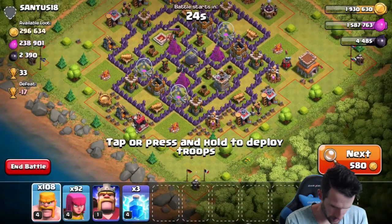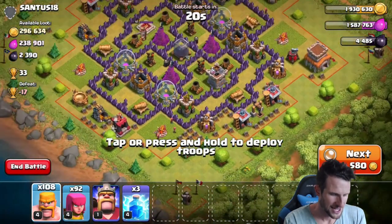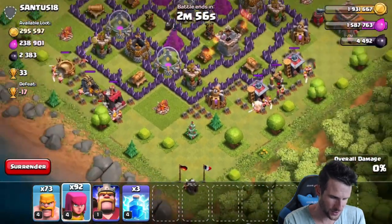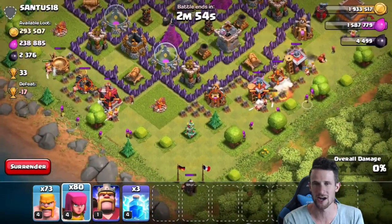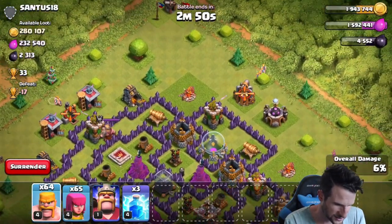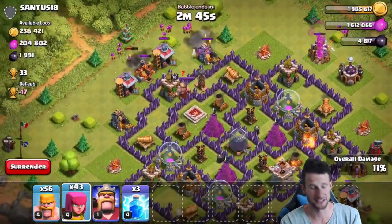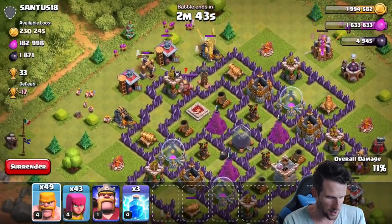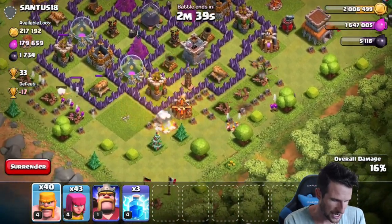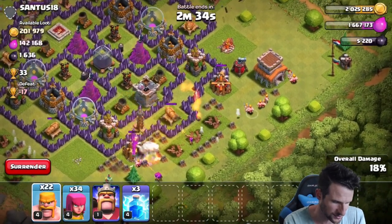Alright guys, it looks like we were lucky enough to find a freaking collector raid, so we're just gonna do our general thing. We're just gonna drop off our barbarians and our archers around here. We'll try and focus them a little bit on the collectors themselves, because I don't really need those extra buildings. So we're just gonna drop off our barbarians as a shield and a distraction for our archers to come in and take out the loot.